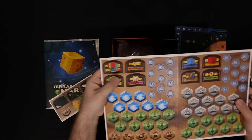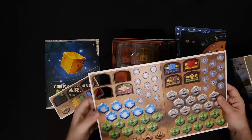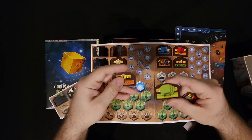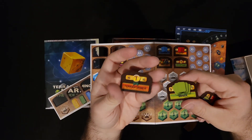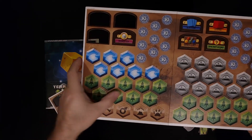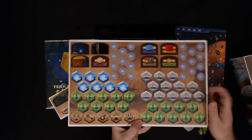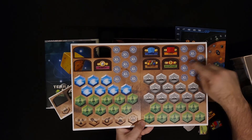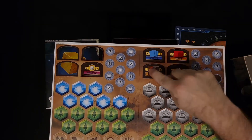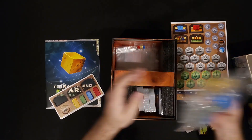More punch-out stuff — we got more of these goals here. We've got a whole bunch of these. You've got your oceans, you've got your forests, all these different tokens that go out there for different cards. You've got all these city tiles here, your wild tokens here, a few more of those goals. And here we have all the different dice — I'll show those in a moment.